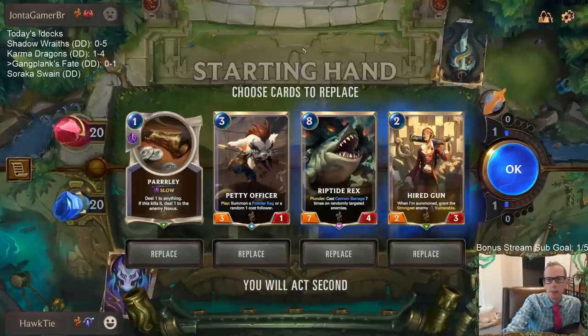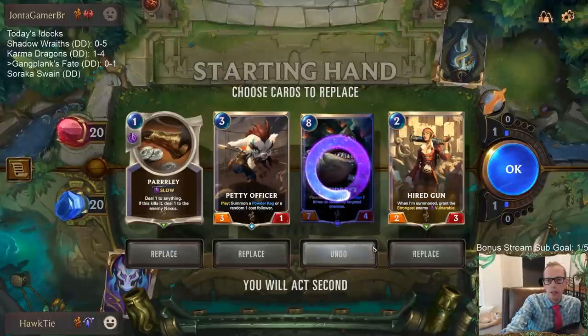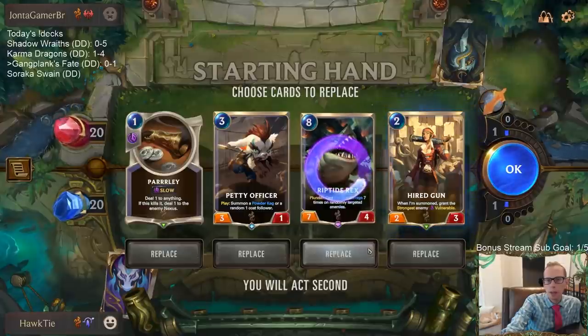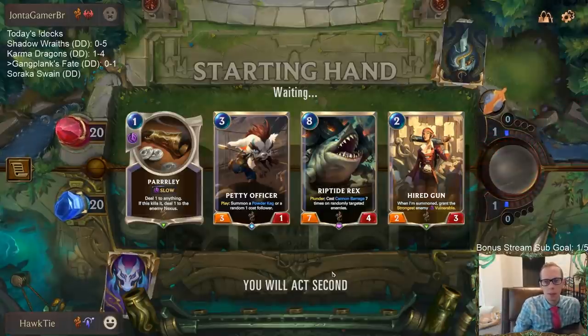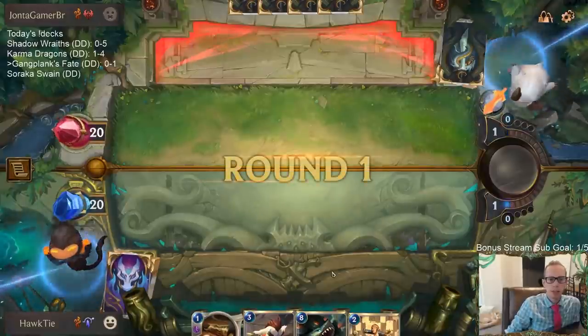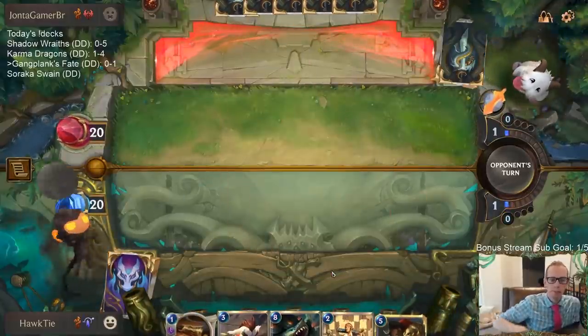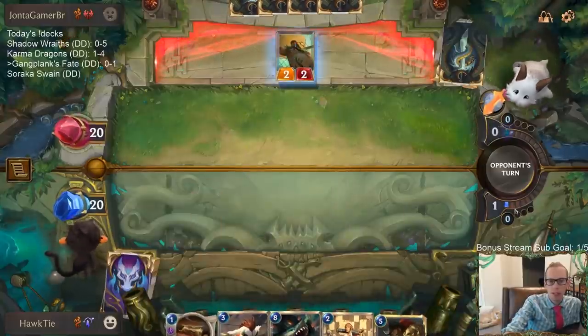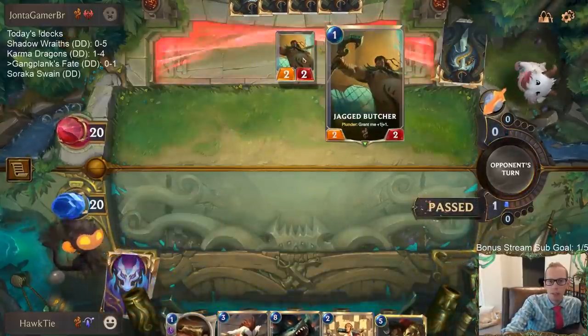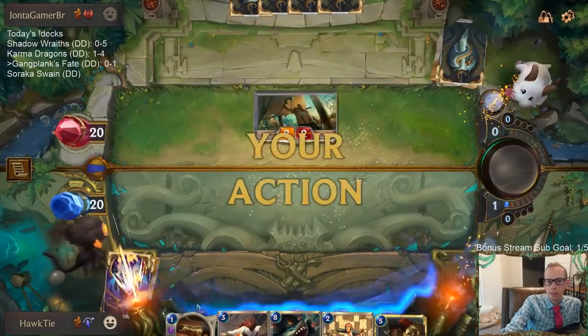They're going to be really aggressive with the one-drop, so Parlay should be good right here. I'm just going to keep Riptide Rex — it's awesome. I already have a one, two, and three mana card so it's not like I need to go look for cheaper cards. By turns four, five, six we're going to have a lot of draws. I really want Riptide Rex at the top end.